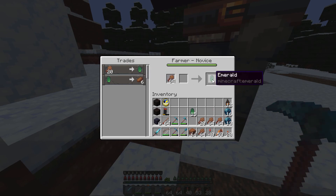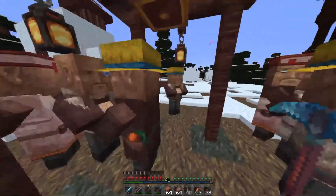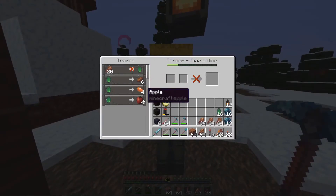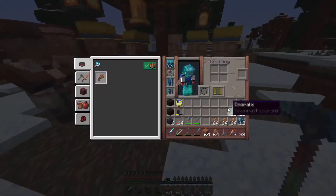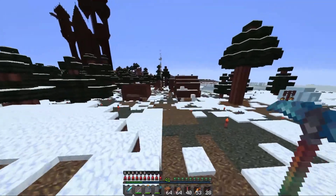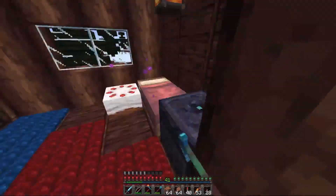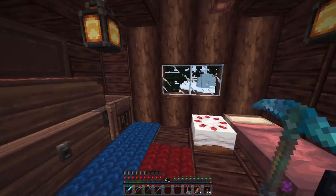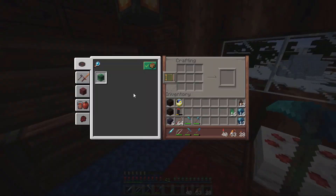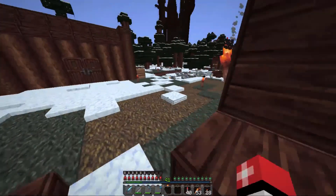So yeah, this guy selling wheat is real nice — now I can actually sell my wheat. I stole your potatoes — not what I wanted. So cool, we can put all of this in here, make a block, put it away.